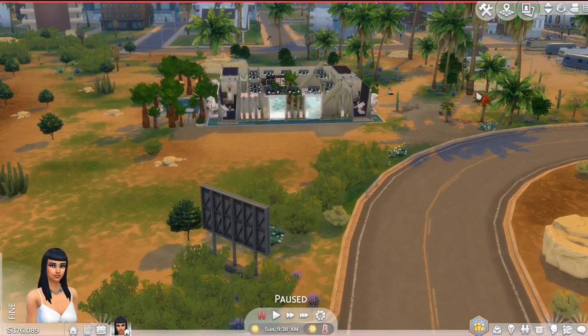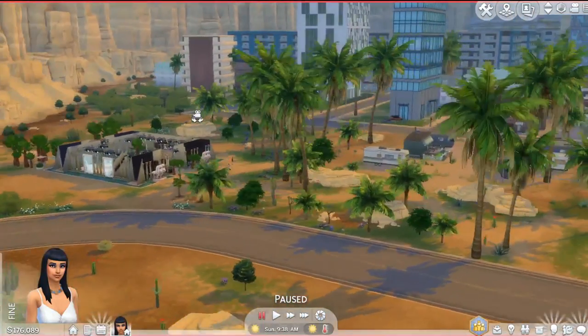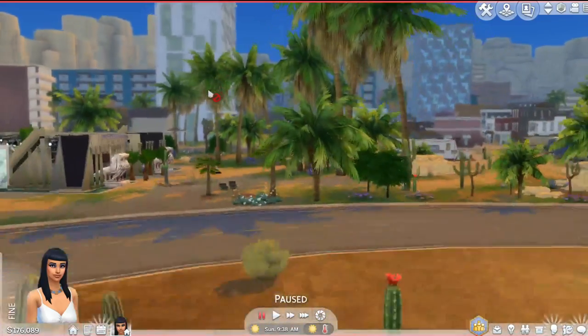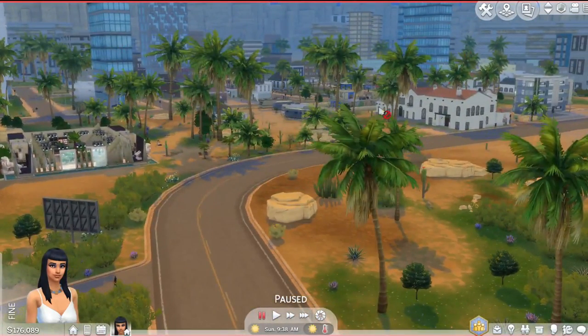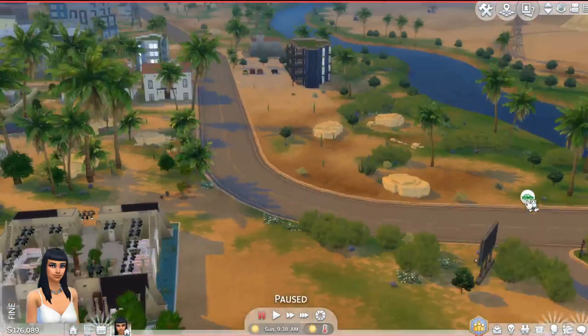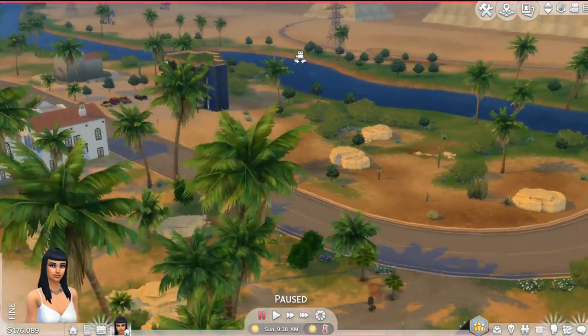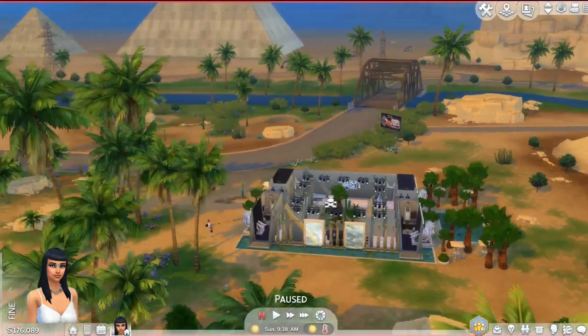Honestly, despite the little mother plants still being around, I almost like this better than the look of Strangerville — don't come at me! It just gives the world a refreshed feel. And if this proves anything, I think it shows that EA really needs a world-building tool, similar to the ones in The Sims 3 or even The Sims 2, where you had a dropdown menu with different terrains you could rename and customize. That would allow for so many more unique worlds like this.